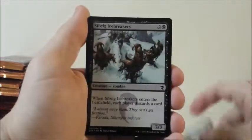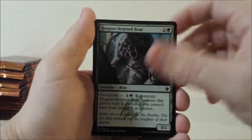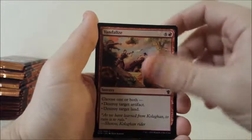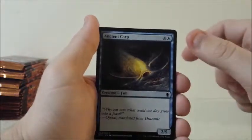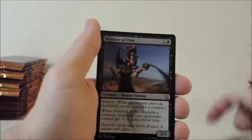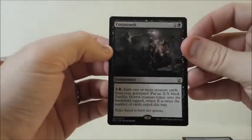I'll go ahead and get rid of the Warrior in the Forest. Dromoka Dunecaster, Dromoka Dunecaster, Sibsig Icebreakers, Magmatic Chasm, Dragon-Scarred Bear, Anticipate, Revealing Wind, Vandalize, Fate Forgotten, Flatten, Ancient Carp, Swift Warstrider, Ainok Survivalist, Minister of Pain, and a Corpseweft.